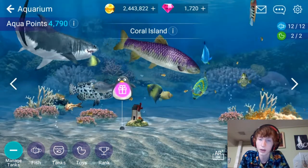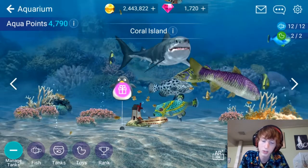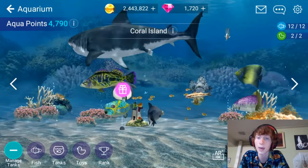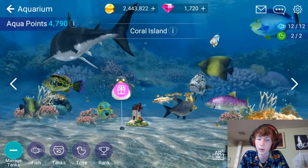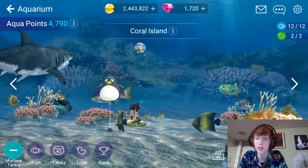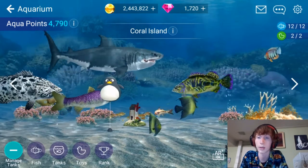Here you can see I've got little gift icons. Those are attached to my toys, and toys basically give you point boosts and gifts every once in a while. I'll go ahead and open this one — I got an Angler license. Anglers are going to be where you get your special abilities from while you're playing or reeling in fish.